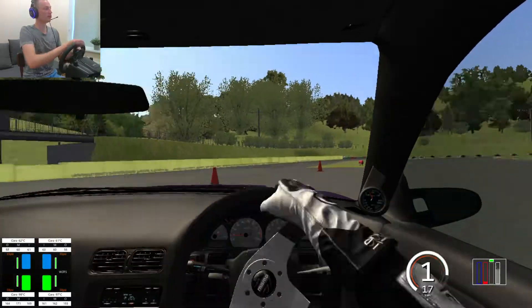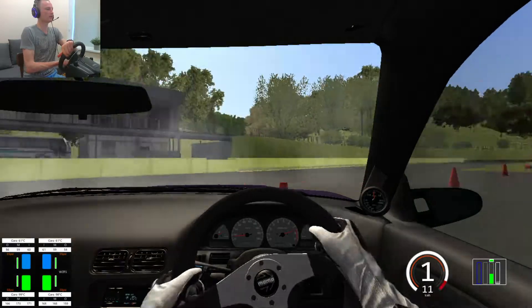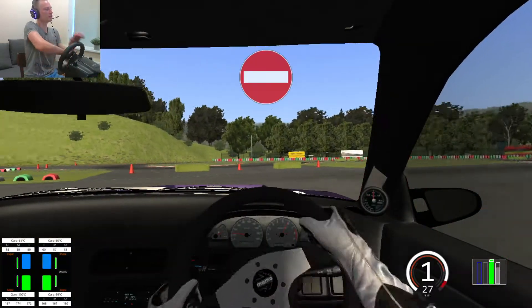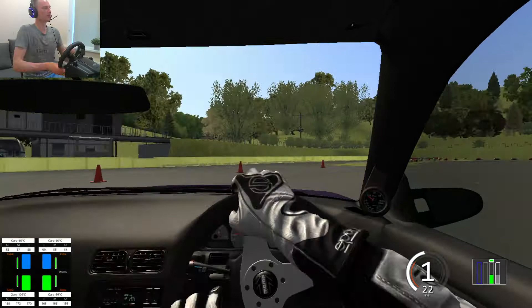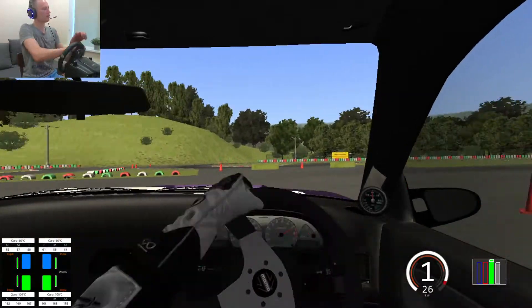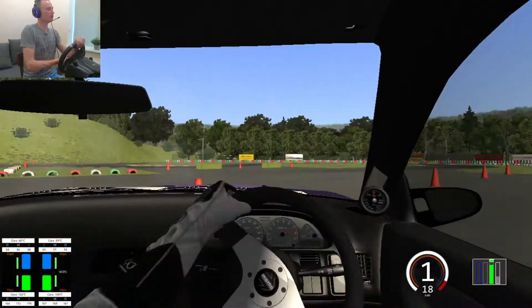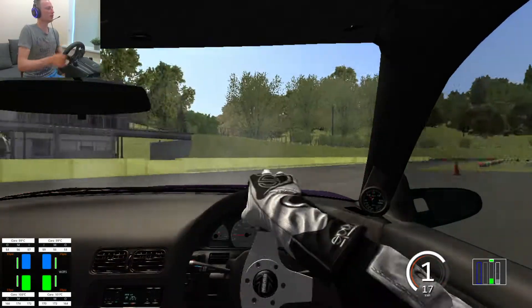Now let's turn the other way. Nice. Follow this cone — ooh, we went over it. Let's try to get back to it. Where is it? Somewhere here. Let's do one more circle. Nice, nice.